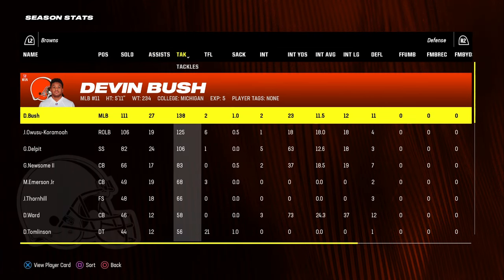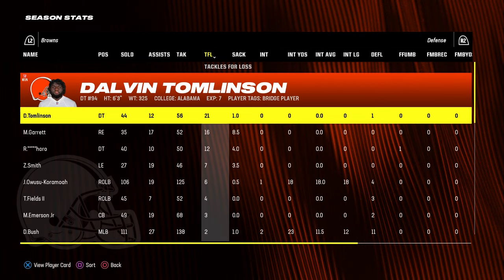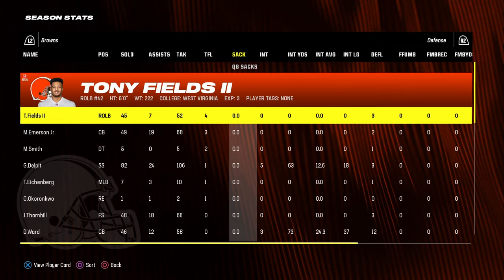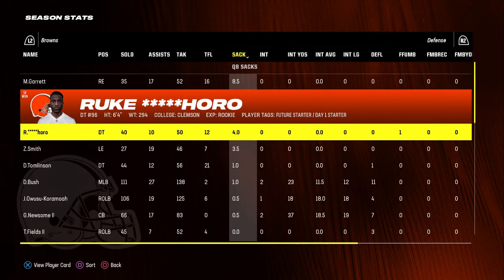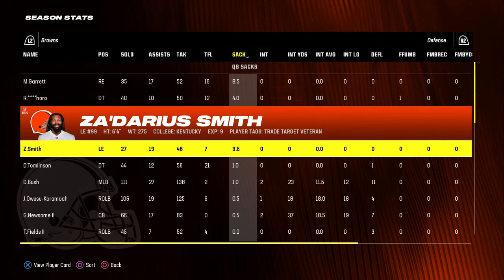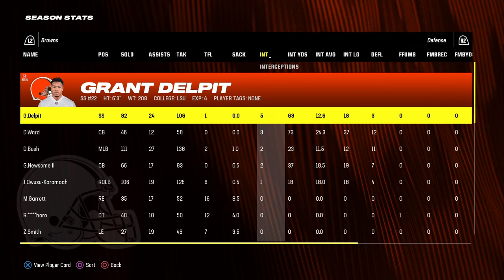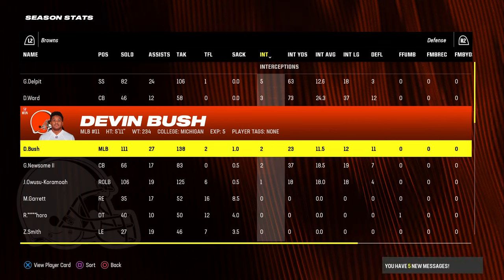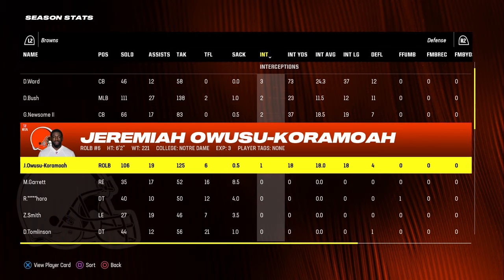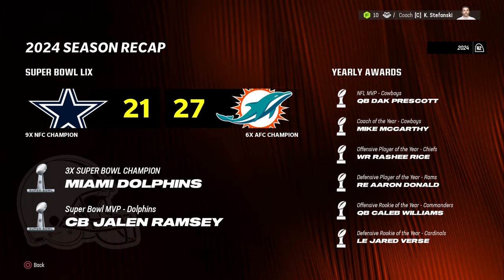Defensively, Devin Bush led the team in tackles with 138, Owusu had 125. Dalvin Tomlinson had 21 tackles for loss. Myles Garrett had 16 sacks — most on the team. Rookie defensive tackle Rororo had four sacks, second most on the team. Za'Darius Smith had three and a half. Grant Delpit led with five interceptions and 106 tackles. Denzel Ward had three interceptions, Devin Bush two, Greg Newsome two, and Owusu one.